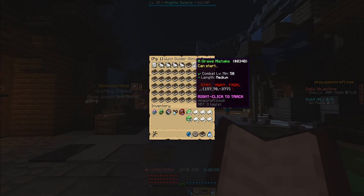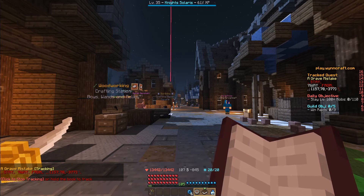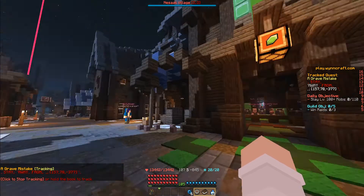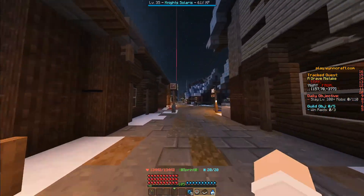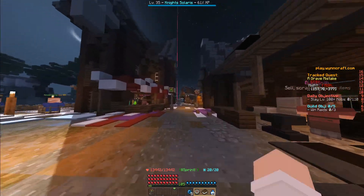We're going to start off by right clicking to track it. This quest requires you to have completed the House of Twain quest, level 49. We're starting outside the back of Nesak here and we're going to make our way to the Twain Mansion. We're going to follow the southern road here.